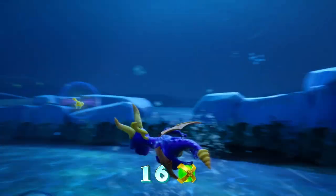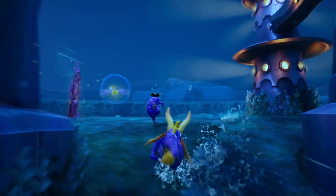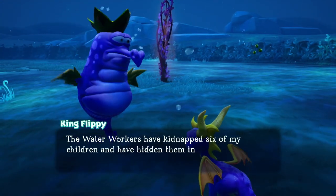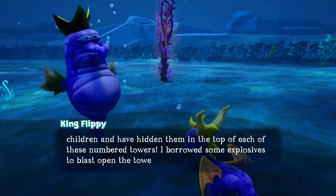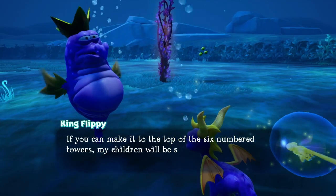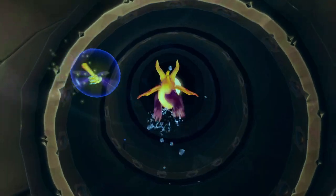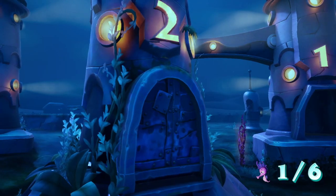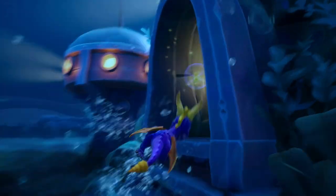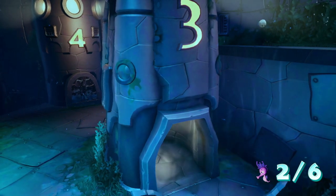We got the second orb from Hunter - we're at 16. Now let's go talk to the seahorse. The water workers have kidnapped six of my children and hidden them in the top of each of these numbered towers. I borrowed some explosives to blast open the tower doors. If you can make it to the top of the six numbered towers, my children will be safe. Yeah, this is a four-star challenge. There's a gimmick to each tower and you have to do them in order - that one just has an electric gateway you have to watch out for.